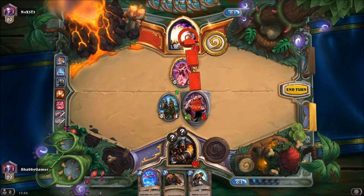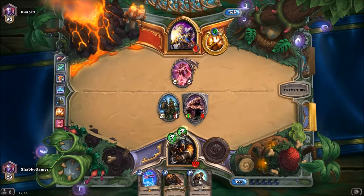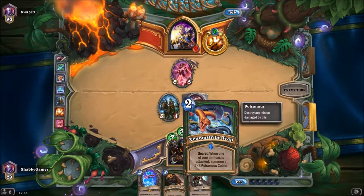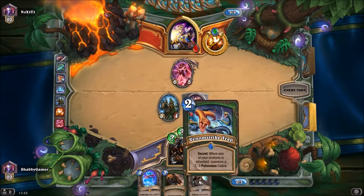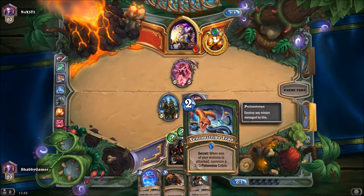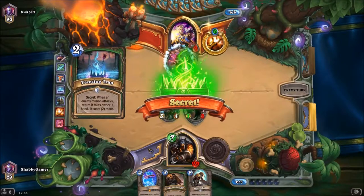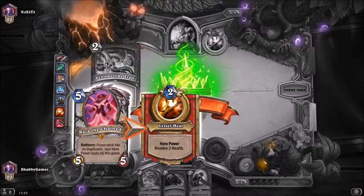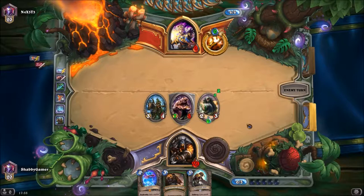Cloaked Huntress — both secrets free of charge. Hit him in the face for two and then seven. We've got Freezing Trap: when an enemy minion attacks, return it to its owner's hand and it costs two more. We've also got Venom Strike Trap, so if he tries to hit me it's going to summon a 2/3 poisonous cobra. Freezing Trap fires — it goes back into his hand and it's going to cost him seven to bring back out.